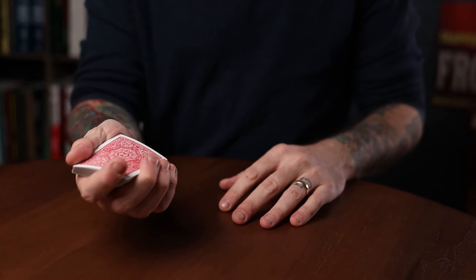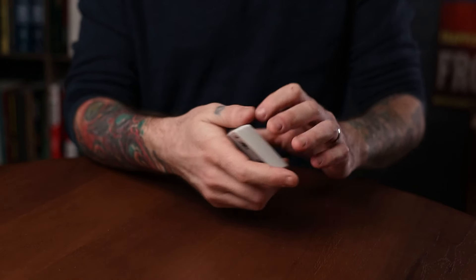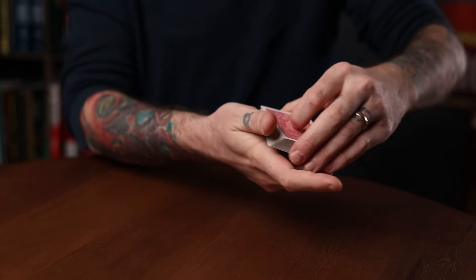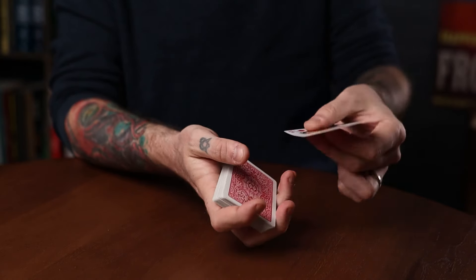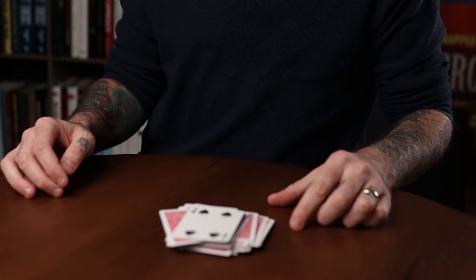The action of dropping or springing cards into your hand or onto the table wasn't always called a dribble. In my opinion, the term 'dribble' is fairly recent — the earliest mention I could find in print is by Ed Marlow in his book Miracle Card Changes, published in 1954. The 'dribble double' described there involves getting a break under two cards, transferring to a thumb break, then dribbling the cards and holding back the last two as one.